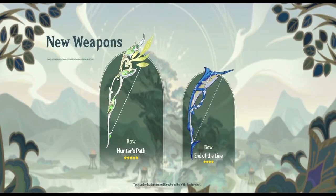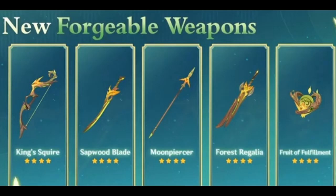Moving to weapons: there are two new bows. The first is the 5-star Hunter's Path, which I believe is for Tighnari. The other one looks like a fish — End of the Line — and will probably come as a fishing reward. There are also new forgeable weapons, just like in Inazuma. These are free, so you just use your ingredients to craft them, covering everything from bows to catalysts.